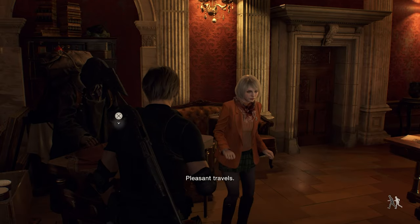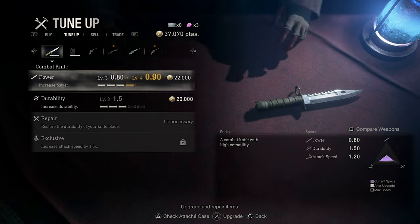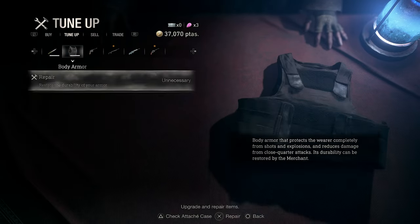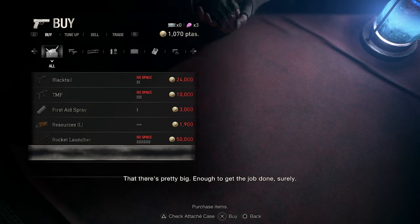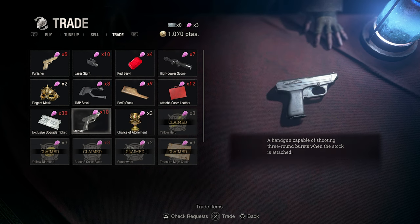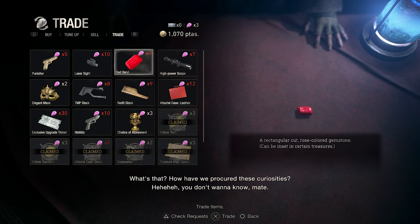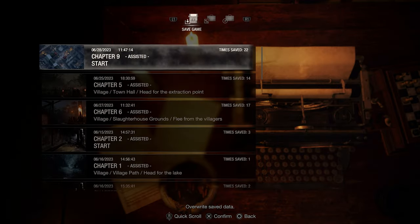Pleasant traffic. We can upgrade our knives now — a well-tuned weapon can make up for a lack of skill, friend. Matilda. That's it for now. Let's save this game. Now let's proceed.